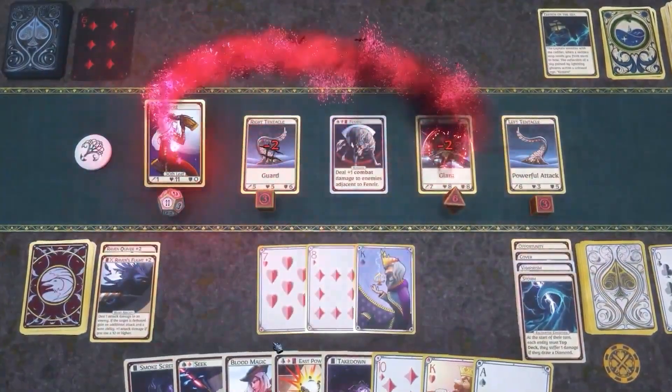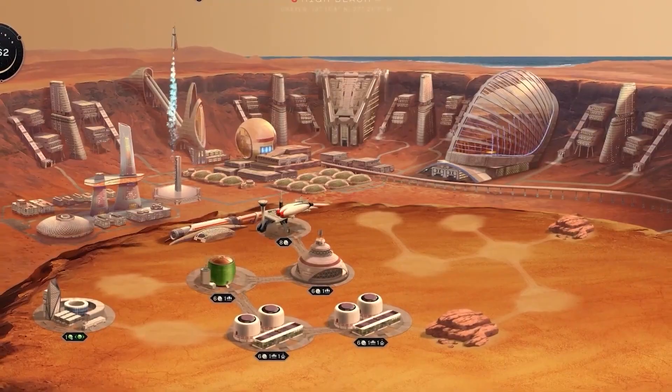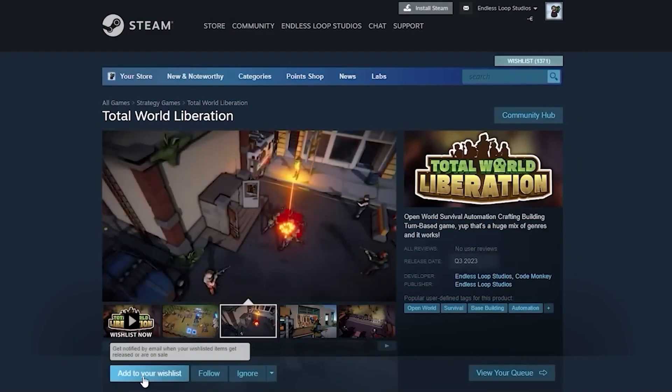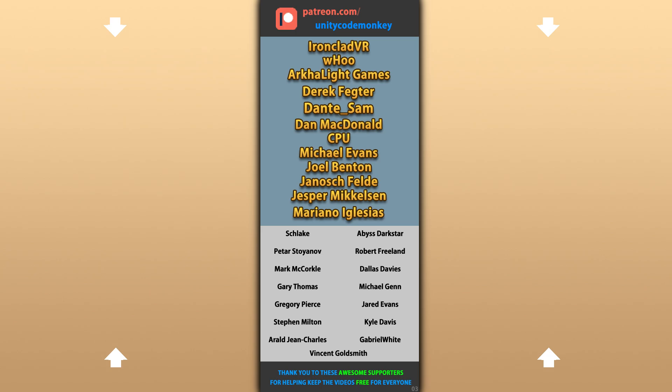Alright, so that's 10 awesome new games made with Unity launched in February 2023. I hope this list helped you see how the Unity engine is capable of building anything — the limits are really just your own skills and imagination. Check out my own Steam game Total World Liberation and add it to your wishlist. Hope that's useful, check out these videos to learn some more. Thanks to these awesome Patreon supporters for making these videos possible. Thank you for watching and I'll see you next time!